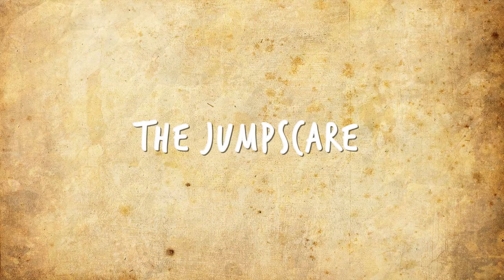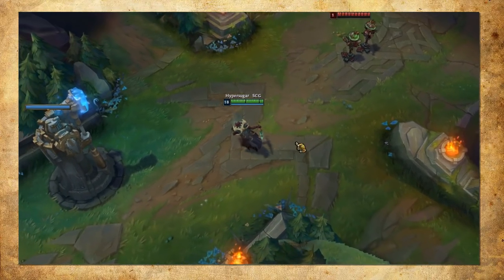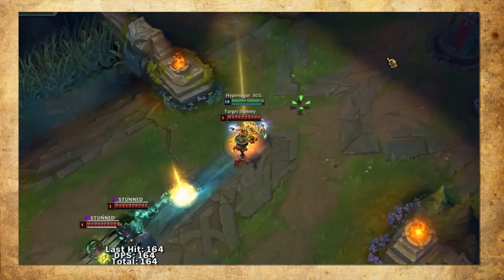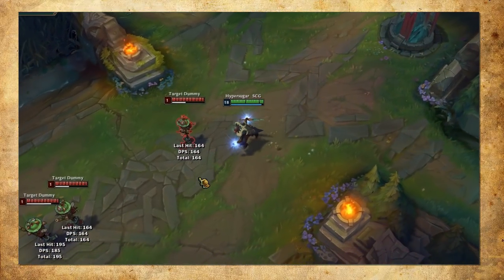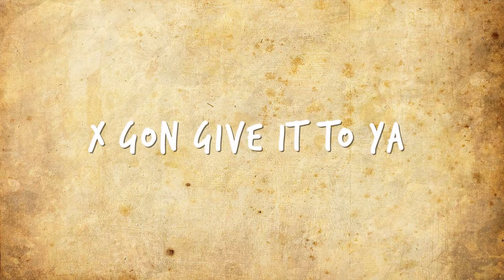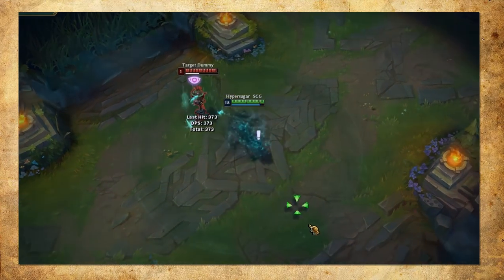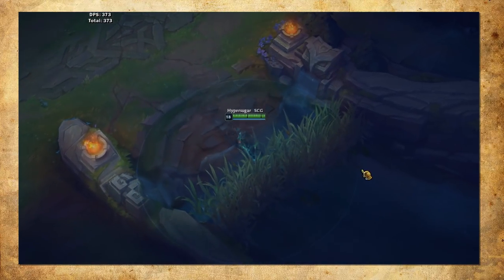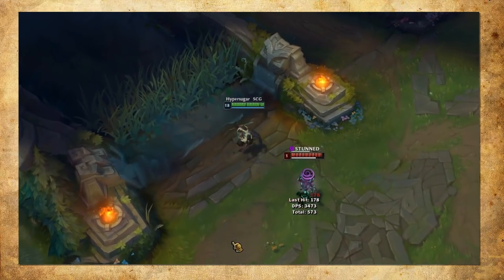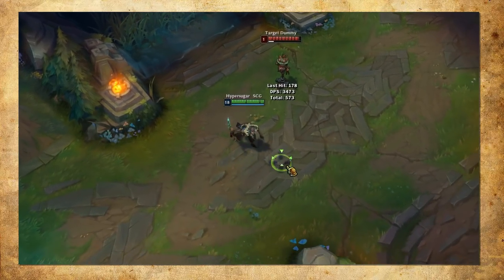Here are some tips and tricks when playing Pyke. The Jump Scare: W, E, and flash. Go stealth, E into your target, and just before your ghost hits you, flash to extend your stun range and take your enemies off guard. X-Gon Give It To You: this trick uses your ult to extend the stun range of your E. Activate E, then ult to the target to close the distance and stun from long range.